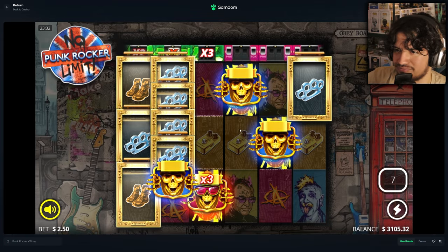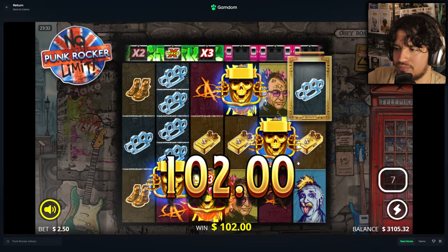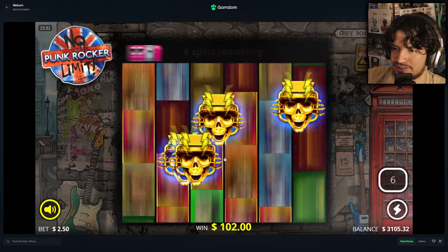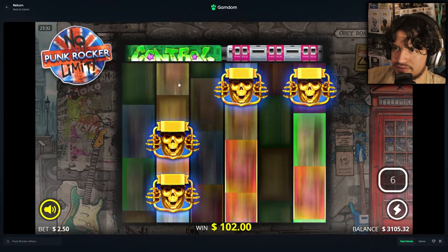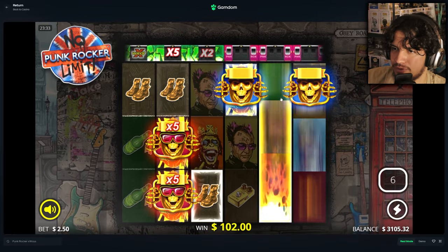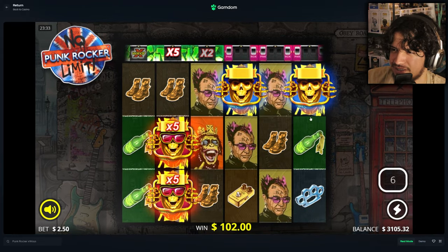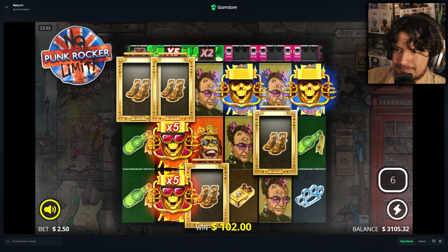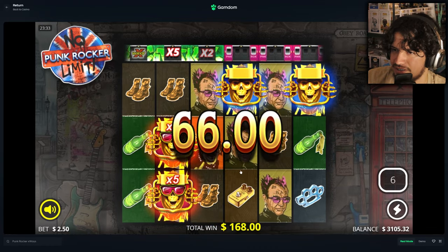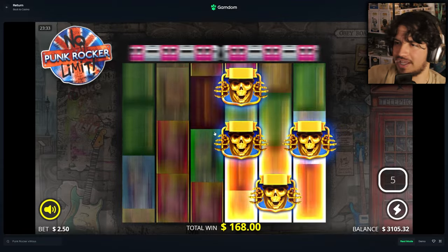That probably might pay something — remember we spent $595. Need a little bit more — $102. Come on Punk Rocker. Double here — wow, two 5x's! Do they stack? How do they pay? It shouldn't be too bad. It's not going to be insane — another $66. I think if it was spread out it would have been better rather than on top of each other.